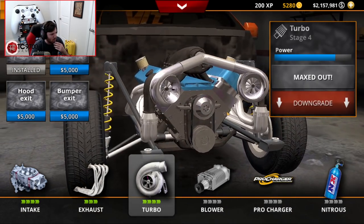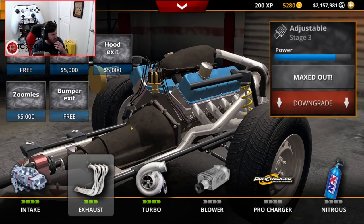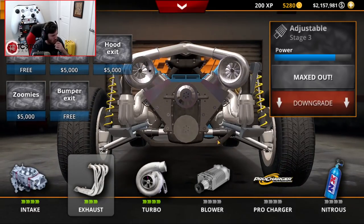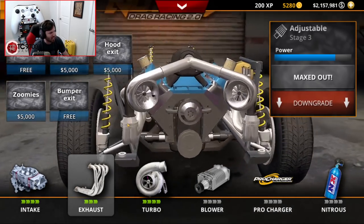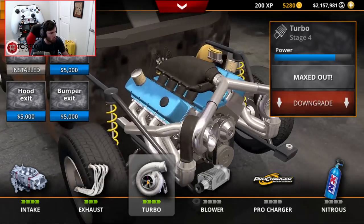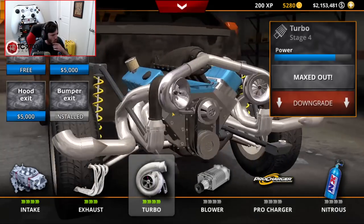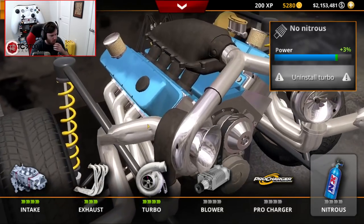It goes all the way back to the back of the truck now. It goes to turndowns when you use the turbos — that makes sense because we're on the turbos, it goes straight to a turndown. Turbo bumper exit — oh my god, that works. That certainly works for me.